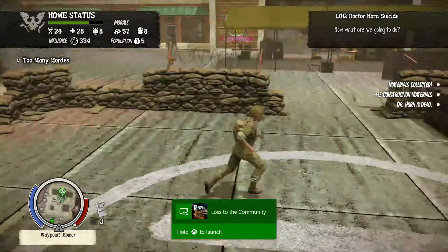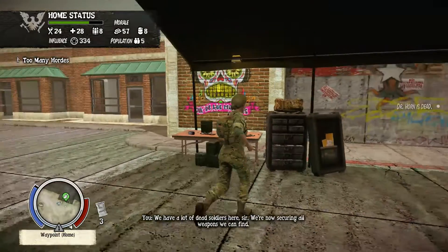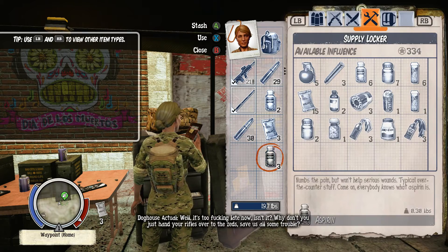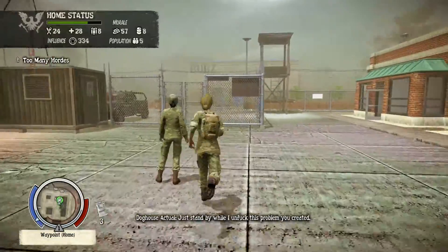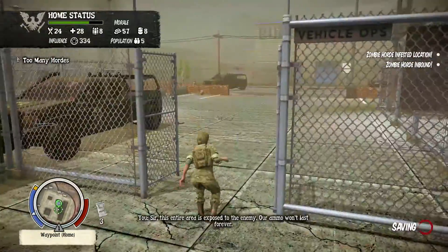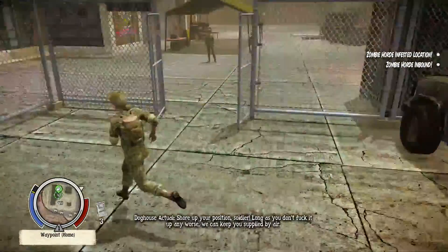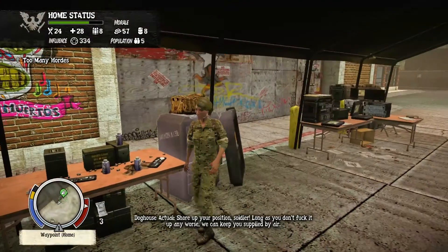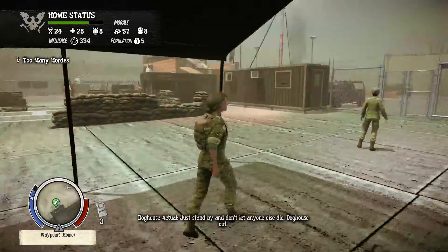Well, there we are - now what are we going to do? We have a lot of dead soldiers here, sir - we're securing all weapons we can find. Why don't you just hand your rifles over to the zeds, save us all some trouble? What's the plan now? Just stand by while I sort out this problem. This entire area is exposed to the enemy - our ammo won't last forever. As long as you don't make it any worse, we can keep you supplied by air. Just stand by and don't let anyone else die. Doghouse out.